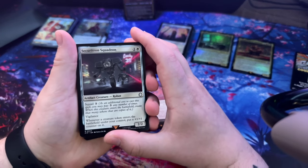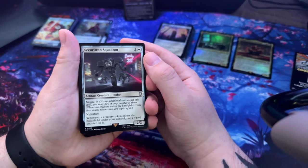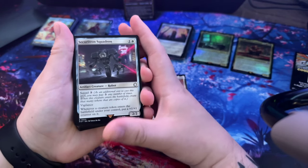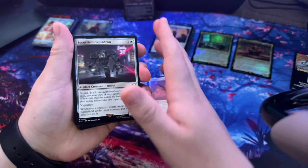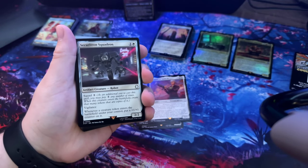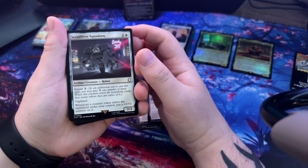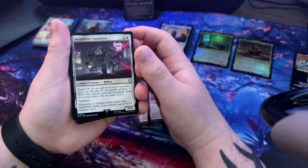Securitron Squadron - Squad three: pay an additional cost to cast this spell, you may pay three any number of times. When this creature enters the battlefield, create that many tokens that are copies of it with vigilance. Whenever a creature token enters the battlefield under your control, put a +1/+1 counter on it.